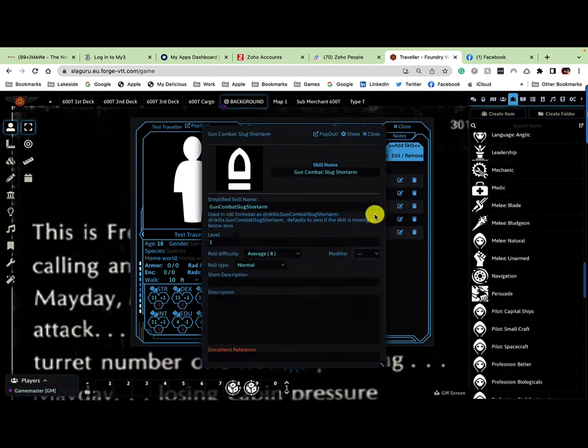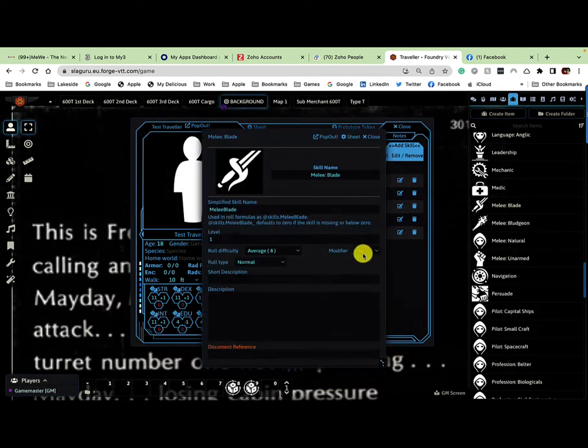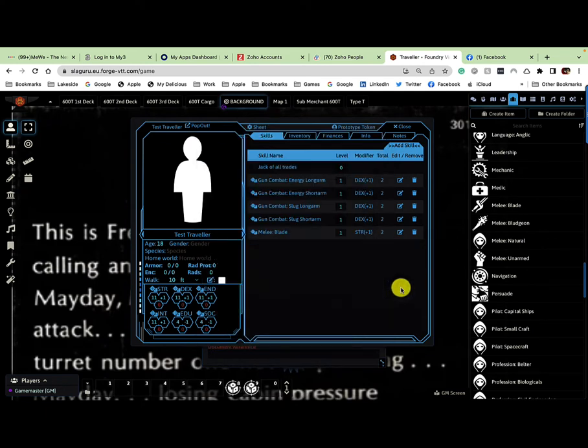For melee, you can add strength or dexterity — I'll go with strength on this one. So I've got my modifiers already in there for the skills, giving me a total modifier of two — one plus one — for those skills.